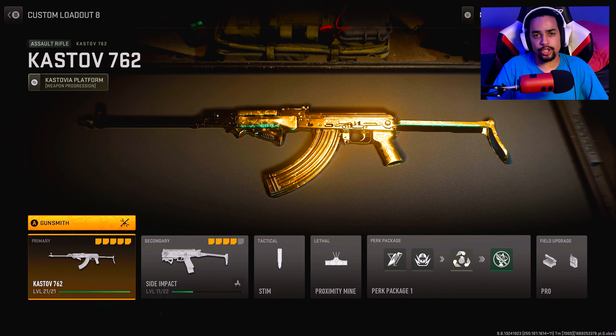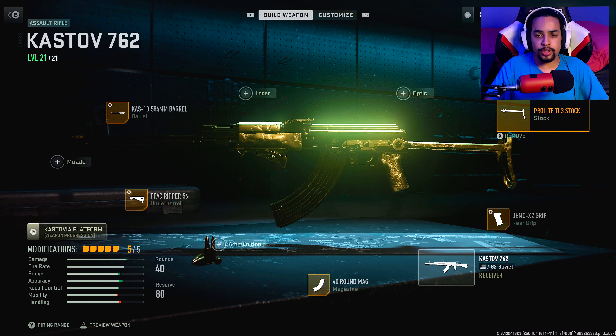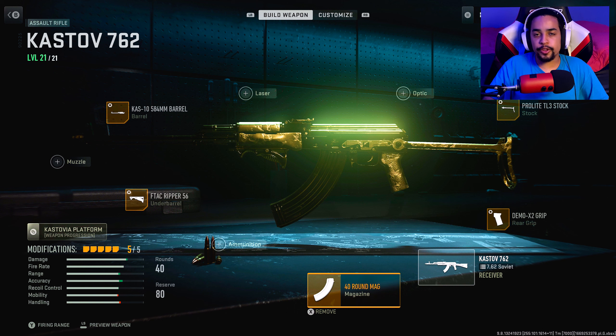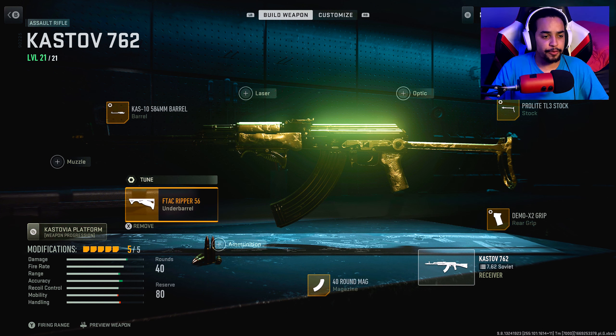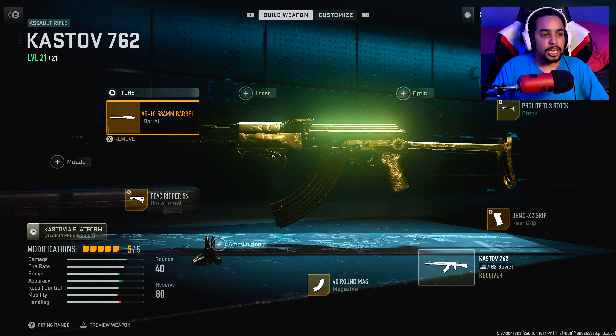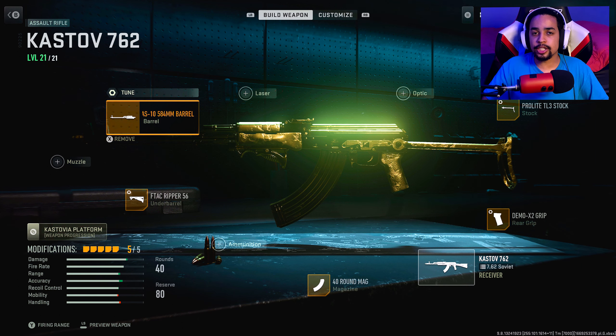Alright brothers, what you guys have all been waiting for — my Cast Off 7.62 class setup. For the first attachment I was running the Demo X2 Grip. For the second attachment, the Pro Light TL3 Stock. For the third, the 40 round mag. For the fourth, the F-Tac Ripper. And for the fifth and final attachment, the Cast 10 584 Barrel. As you can see in the stats, accuracy was boosted, recoil control slightly boosted, range was boosted, and damage range was boosted.